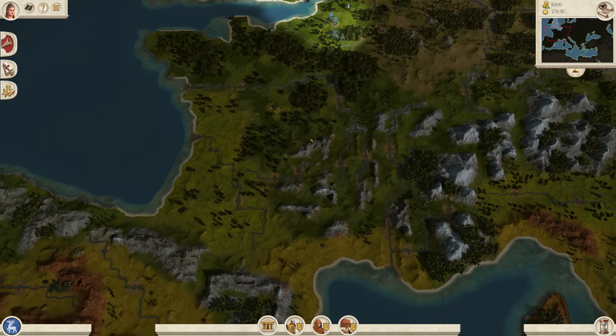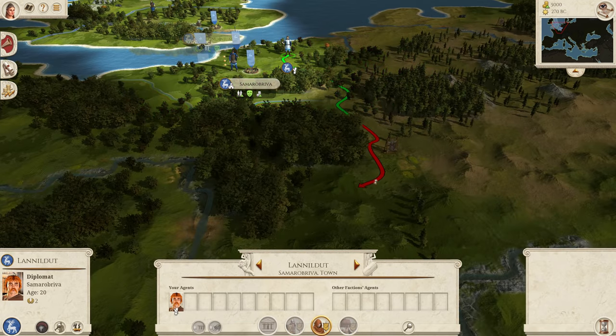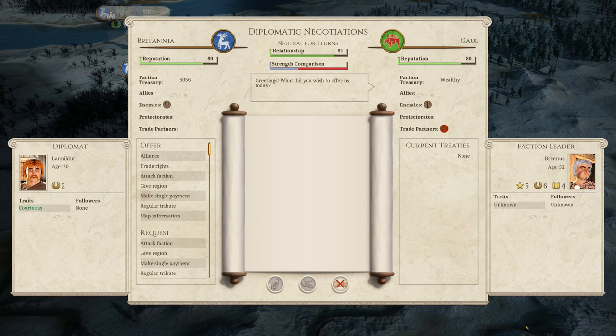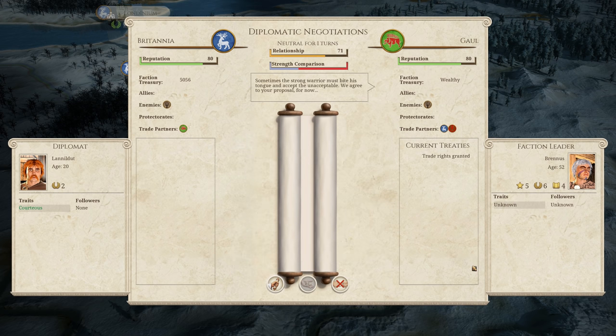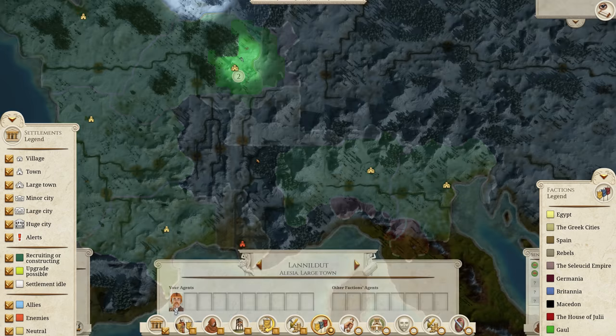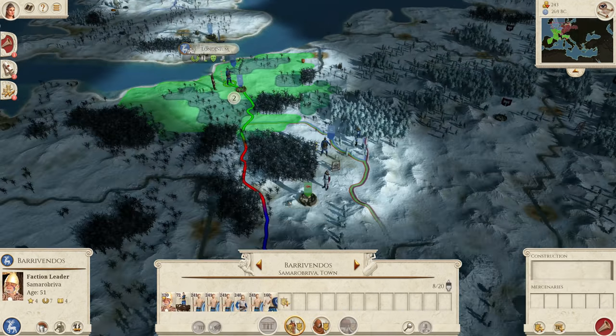I could just amass an army and roll into France, all swords blazing — believe me, I want to. But this time I decided to play it a little smarter. I struck up trade deals with France and Germany, and it was through these negotiations that I learned which regions France currently had control of and which ones they didn't. I noticed their empire was split in two by a few Barbarian settlements in the south of France. What if I took control of these and made them military strongholds, effectively dividing their forces in two?